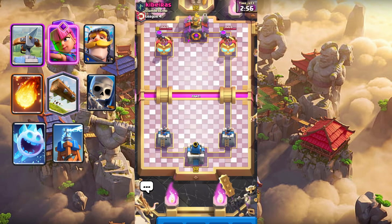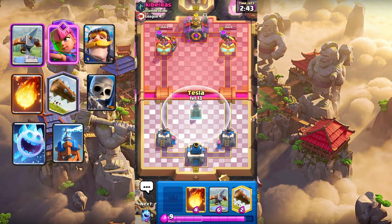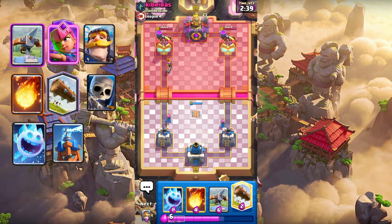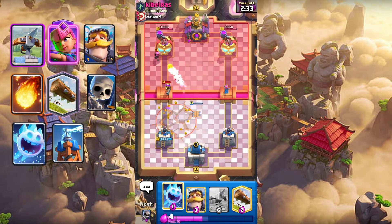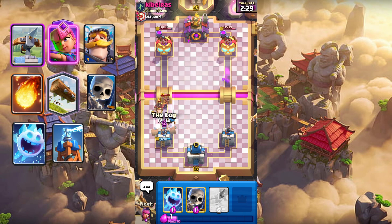So we're playing against Kiberas — good luck. Let's place Altars. Maybe Tesla in the center. Let's Fireball that Firecracker. Maybe let's place Knight — I did not touch that.